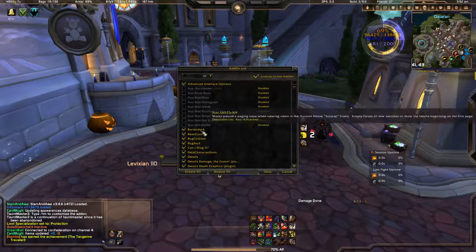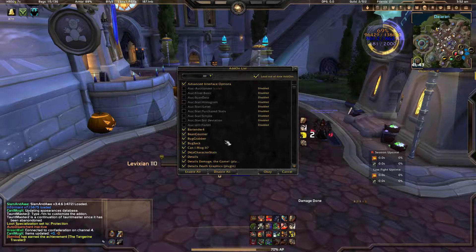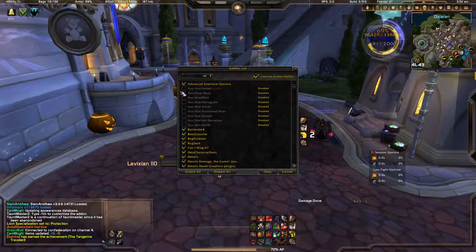Bug Grabber is part of Auctioneer, and Bug Sack is also part of Auctioneer. It just makes it so that it shows you what bugs are occurring over here instead of bringing massive Lua errors in the middle of your screen.